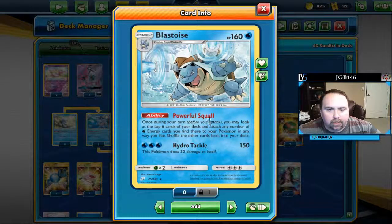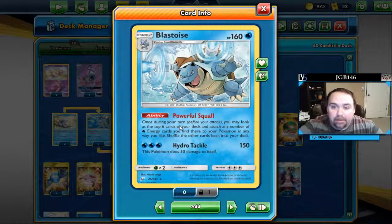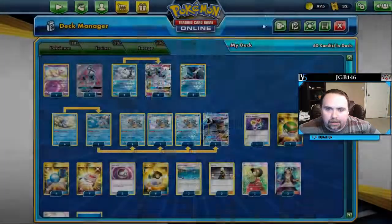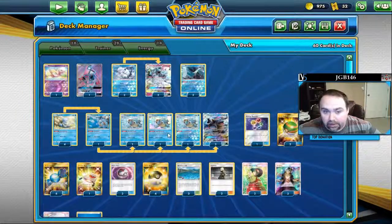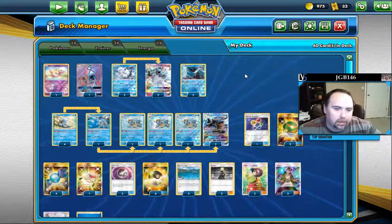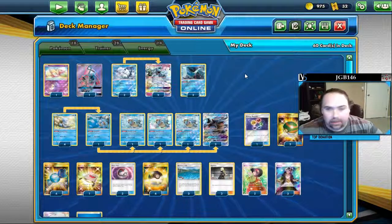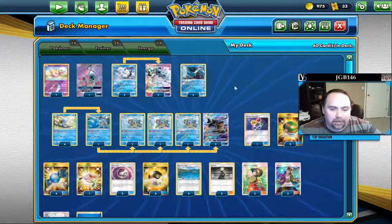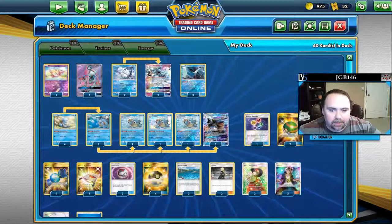The Powerful Squall ability is pretty awesome. You look at the top six of your cards and find any water energies — up to six — and attach all of them. And it stacks. So if you have multiple Blastoise out, you could potentially attach 12 or even 18 energies in a single turn. You probably never get quite that far, but you do end up with a lot of energy in play. That's the key — that's the important part.